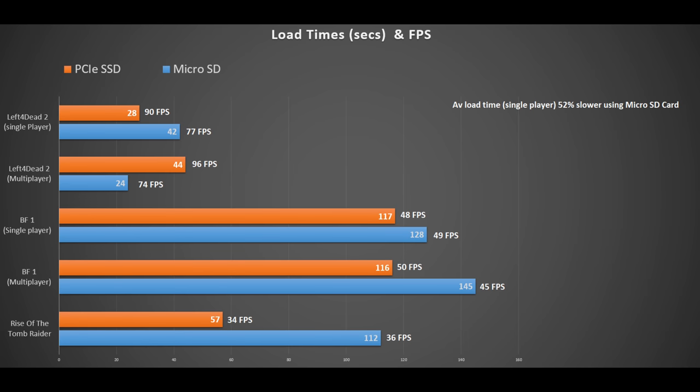And Left 4 Dead 2 multiplayer — we actually do see a reversal here. We got 44 seconds to load up from the SSD and 24 seconds from the microSD card. But of course, this is multiplayer and a lot of it just relies on the server speed that you're going into. The frames per second echo pretty much what we got on the single player campaign.